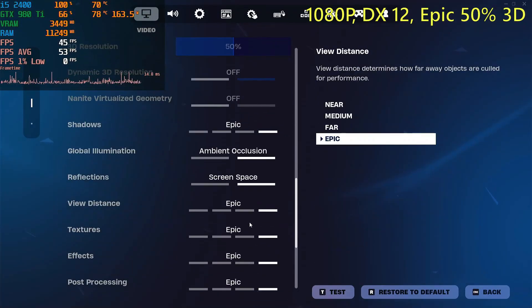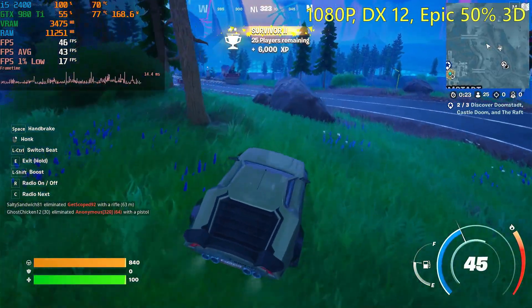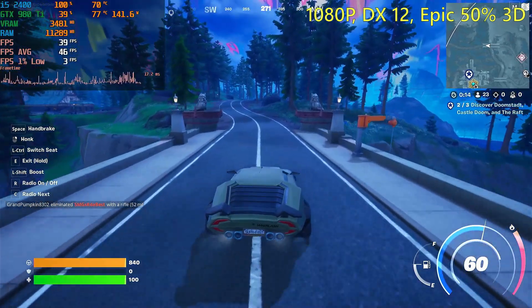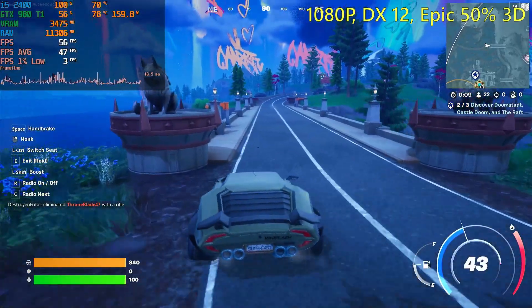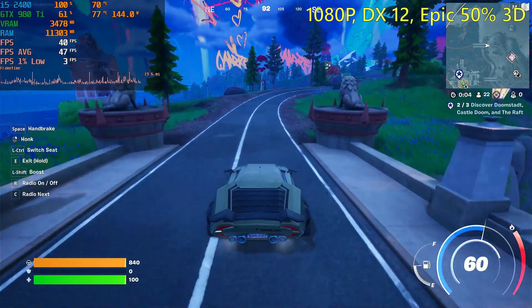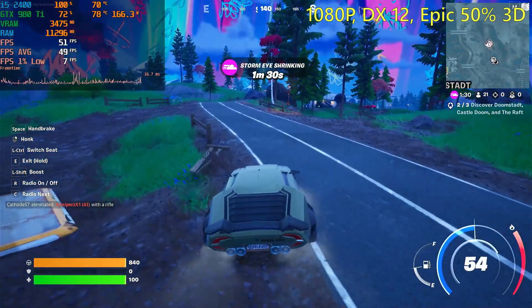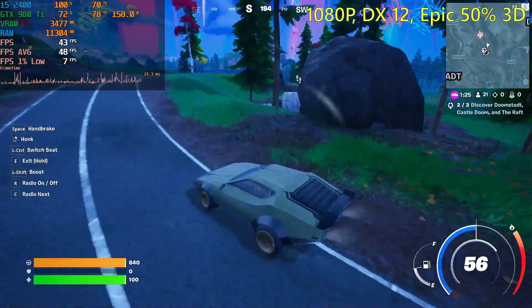I also tried DirectX 12 on the epic settings, again with 50% resolution scale, and the game was not running as good as the high settings — it was running worse, which is to be expected. It was getting 49 frames per second on average, with a 1% low of 1. That's still awful. You really want more than 1 frame per second for the 1% low, but I guess that's just what Stutter Night is — it stutters a lot.